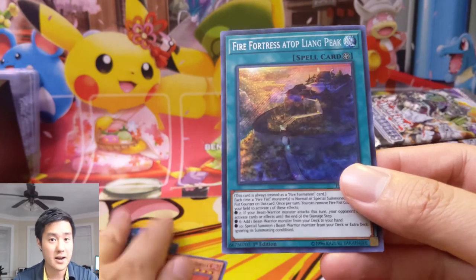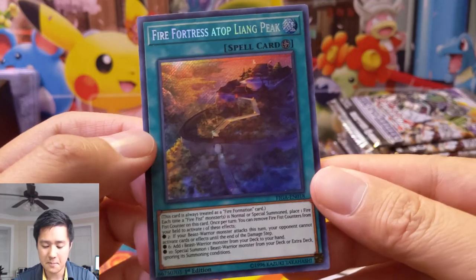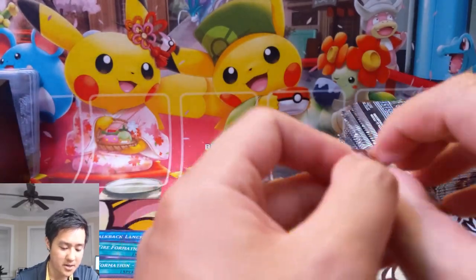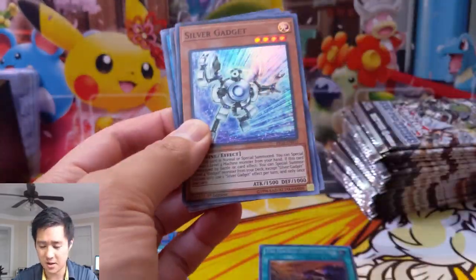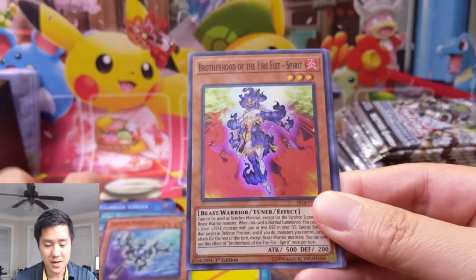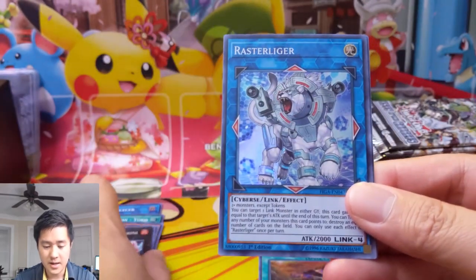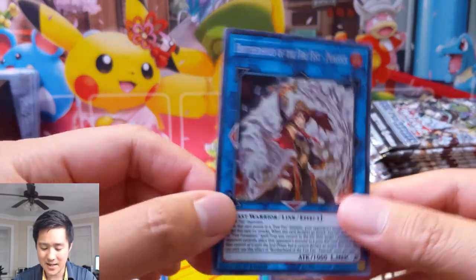Our Twitch is at 'I Want A Turtle.' Our first secret rare is Fire Fortress Atop Liang Peak — pretty cool. It's been a while since we've seen these. Lots of Fire Formation stuff, Brotherhood of the Fire Fist cards, and a bunch of Arch Fiend archetype cards. Pack number two: we got Silver Gadget, Fire Fist Spirit, Brotherhood Cardinal, and then Rust Raster Liger followed by a Peacock.